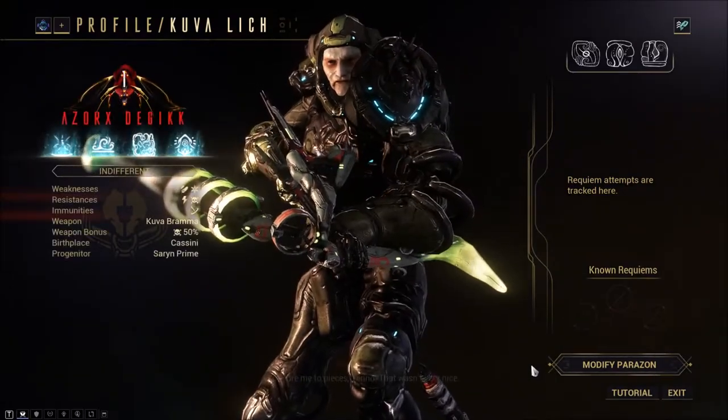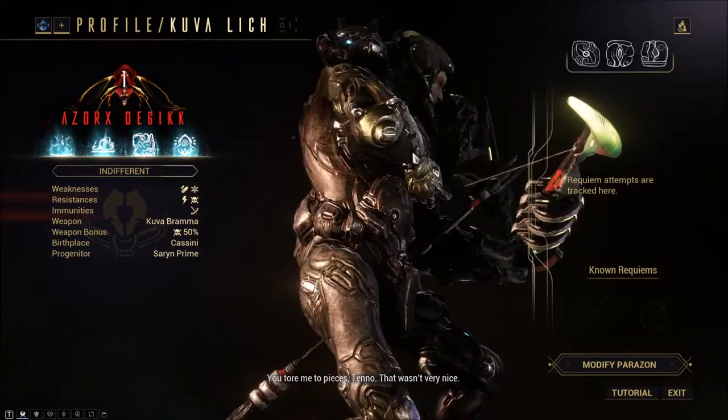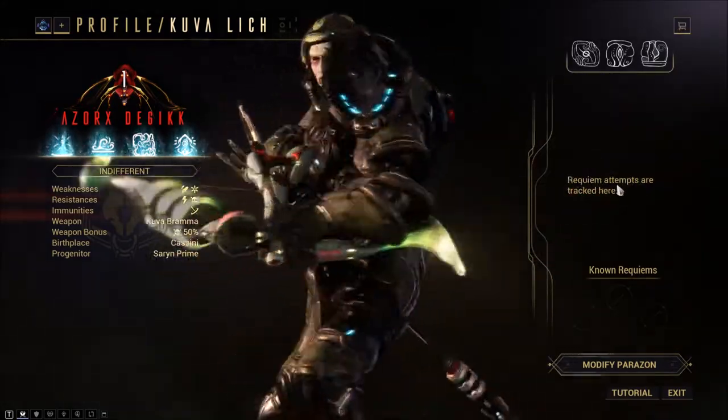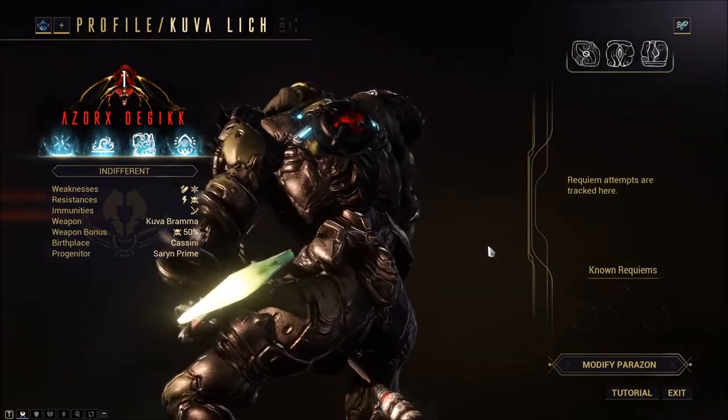A Kuva Lich is your personal mortal enemy that will slowly attempt to take over control of the star chart and steal your rewards while trying to kill you. A Kuva Lich can be weakened by other players but can only be defeated by the player that created the Lich.